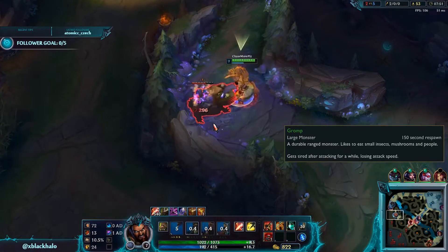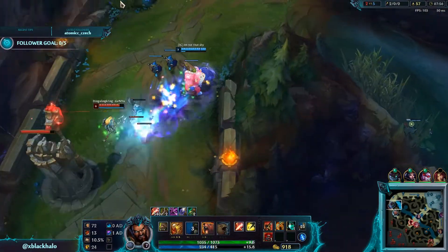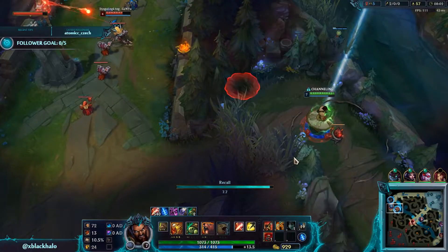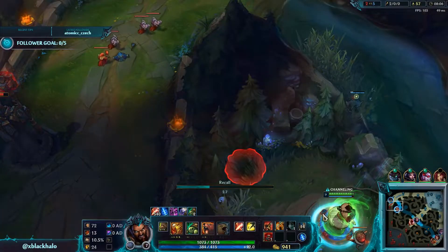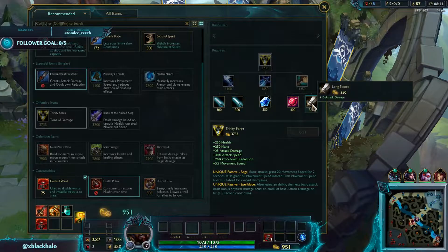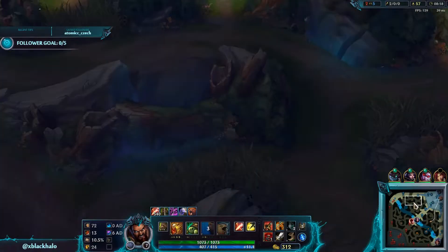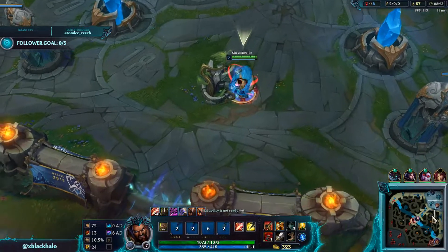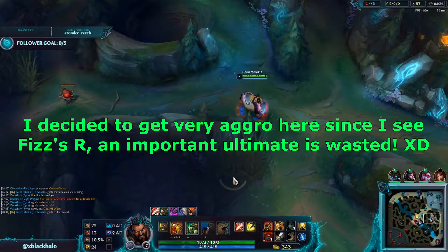I forgot to ping out Vi's Flash. I'm not going to bother diving this lane because Fizz has his E — Playful/Trickster — so he'll just go untargetable when I go under the turret. I'll just grab a couple Long Swords, actually I'll just get boots to cover the map faster. My blue is up. I should have gone to my Golems and then backed — I could have farmed better. Every game by me isn't perfect.